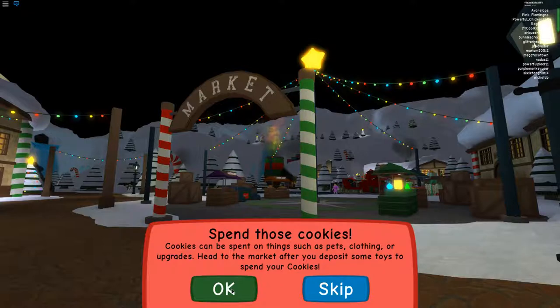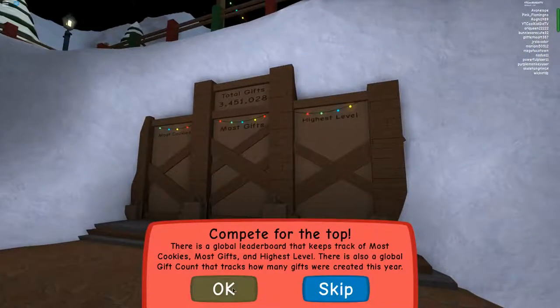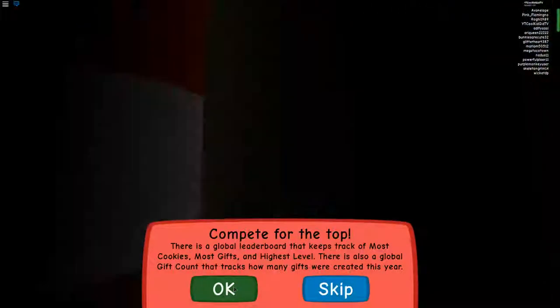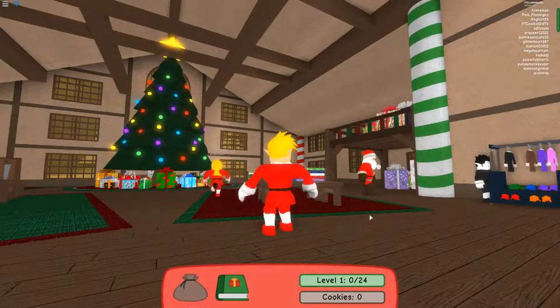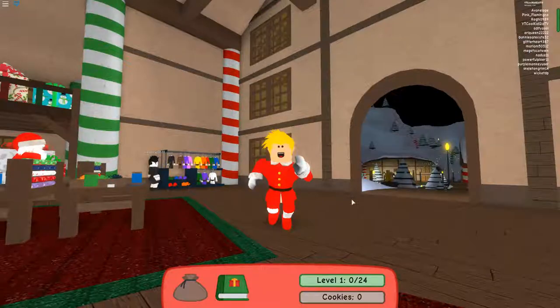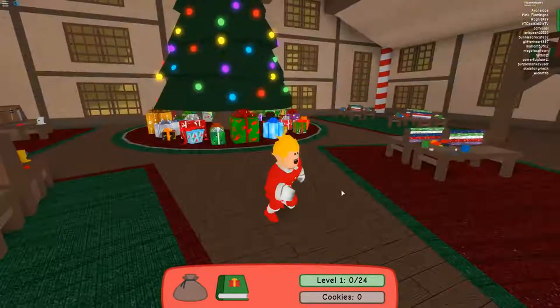Cookies can be spent on things such as pets, clothing, or upgrades. Head to the market after you deposit some toys to spend your cookies. There is a global leaderboard that keeps track of most cookies, most gifts, and highest level. There is also a global gift count that tracks how many gifts have been created this year. You completed the tutorial! This game has been around for a long time — hopefully you will enjoy the third remake of Christmas Rush. Yes! I look so happy, I love it!